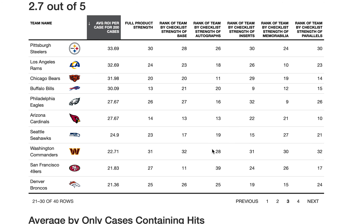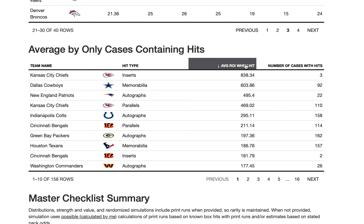This is the average ROI when it hits — far more important. For some reason I hit some really low print run insert cards for the Chiefs, which wound up having an ROI of $838 — print runs of one to three — but I only hit them in three cases. So even though that's the highest ROI, look at how few cases I hit in: only three, that's not very good. The Dallas Cowboys produced the best memorabilia ROI — I hit a Cowboys memorabilia card in 92 cases, meaning about half the time, with an average ROI of $603 due to the super low print run.